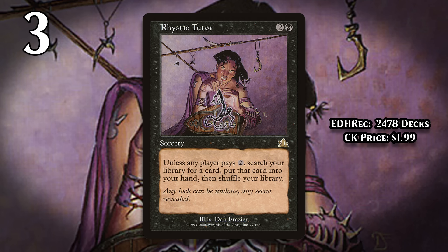At number 3, it's Rhystic Tutor. For 2 generic and a black, this sorcery lets you tutor up any card and put it into your hand. It's only 1 more mana than Demonic Tutor, so of all the cards on this list it definitely has the highest ceiling, but it also has the lowest floor. This is because if any player pays 2 generic mana, you don't get to do anything. When you cast Rhystic Tutor, you give your opponents a counterspell that costs 2 generic and doesn't make them use a card. So you just end up paying 3 mana for the privilege of putting Rhystic Tutor into your graveyard.